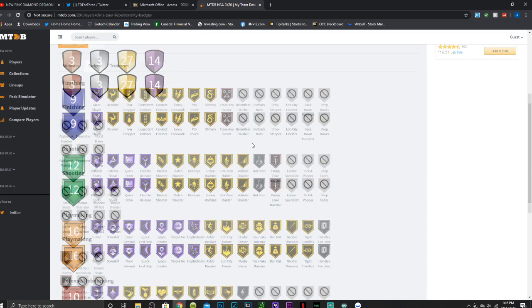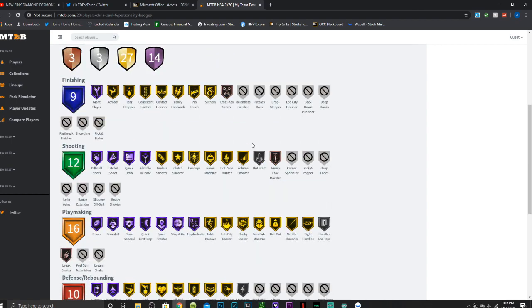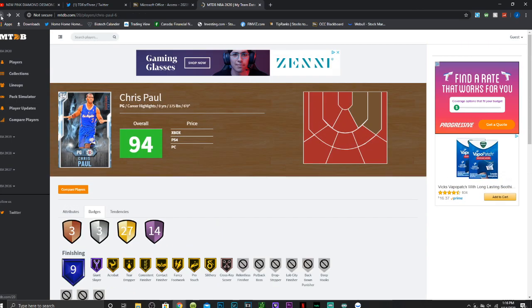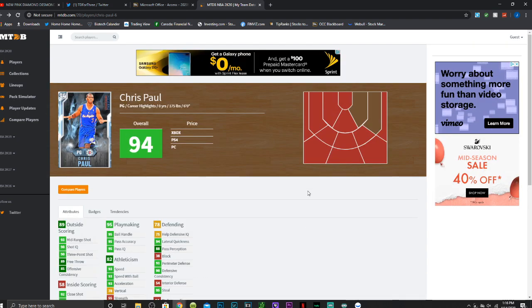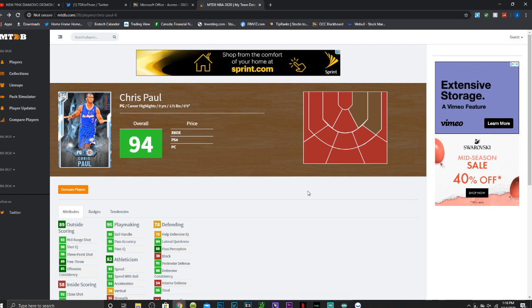He doesn't have range extender, and for a six-foot-and-under guard they really need range extender, so Chris Paul not having it does hurt a bit. Still, it's a free card and it's kind of cool — you can also get some of the other ones you maybe missed. If you guys enjoyed this, comment down below what you think of this Chris Paul and what you got out of the locker code. Subscribe if you're new — we're on that road to 5.1k. Hope you guys have a great rest of your day and I'll see y'all in the next video.